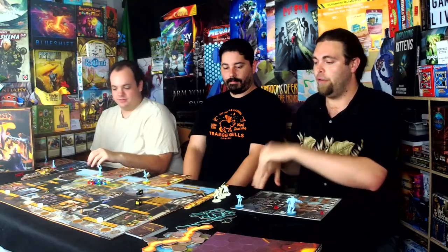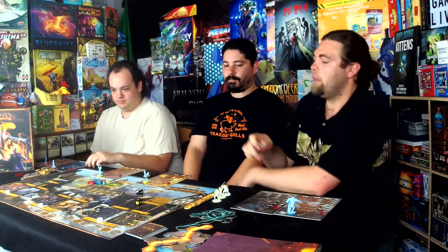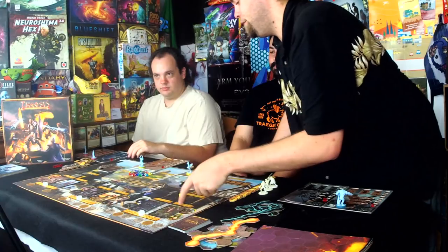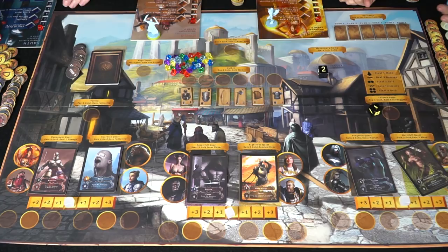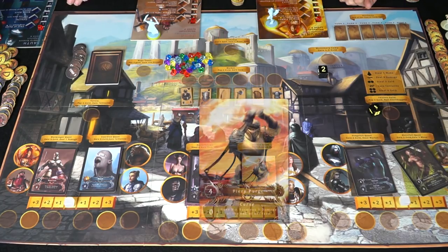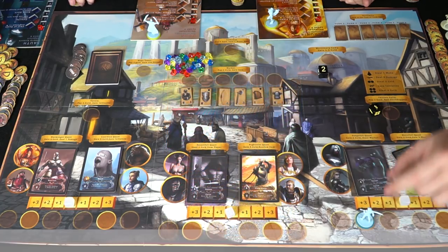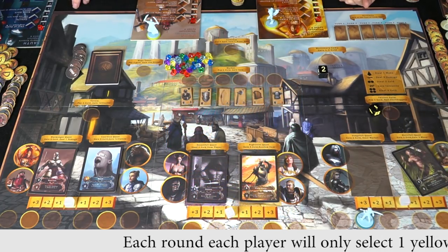Whoever was here first is going to be the one who starts, so I'll take a character — doesn't matter which one — and place it on any of the yellow areas over here. Looking at the board, we have different areas representing different attack types: light and dark, nature, ice, and so on. I've got Garov and Girth. I want to place here on this yellow area because I'll be able to select this useful card for the next round of play.